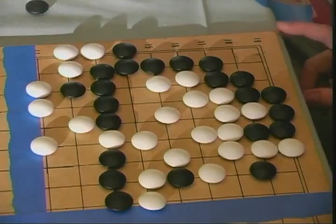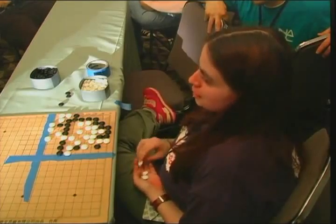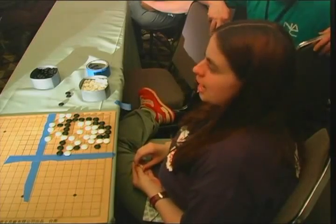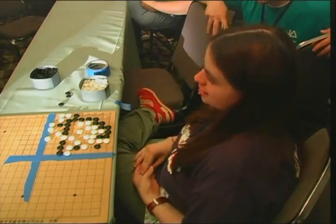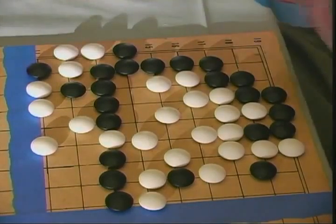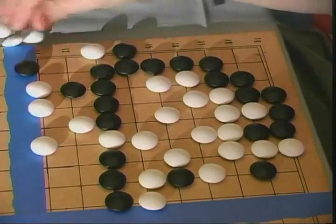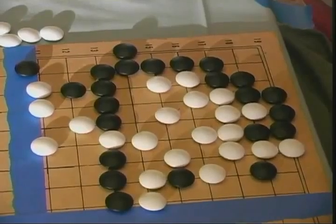A 9x9 is very cool because you get complex situations quickly. This is a named situation called a snapback — it involves a strategy of sacrifice. You're black, white is your prisoner — white plays here, and now my group of white has only one liberty left. Snapback! And that doesn't fall prey to the infinite loop issue because you're capturing more stones — the board does not repeat itself.